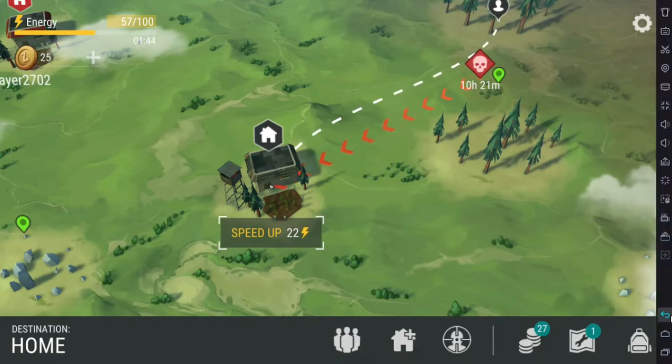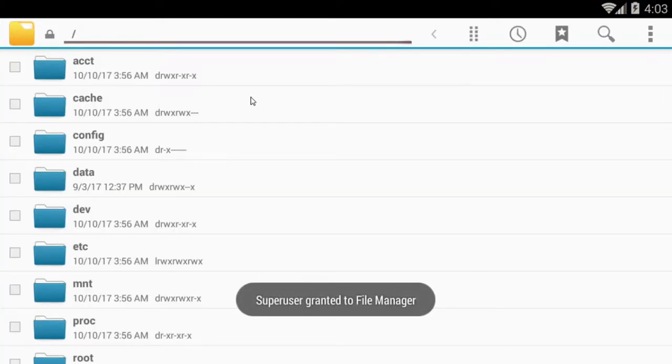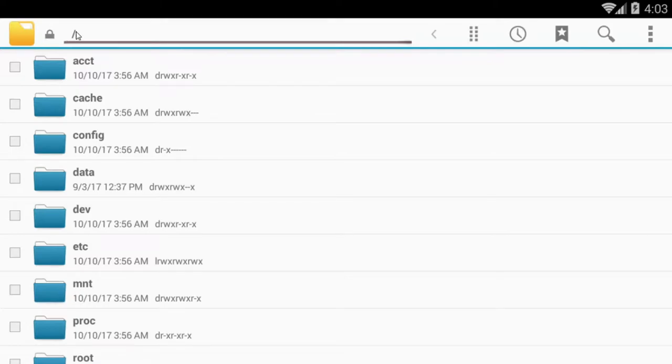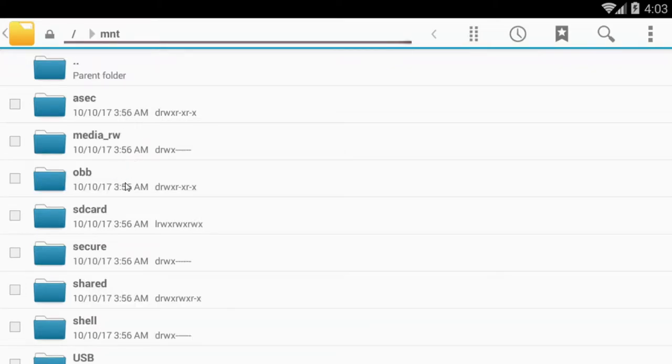Oh, here we go. I'm going to quit the game. Now, I'm using an Android emulator, but the file should be similar on an Android device. I'm not sure what they look like on an iPhone — I've never played this on an iPhone before. But this is what it should look like on an Android. You go to File Manager. This is on the Knox Player, by the way. The Knox Player has a shared folder with your computer. If you go to the root folder where all the folders are, you go to MNT and go to shared.